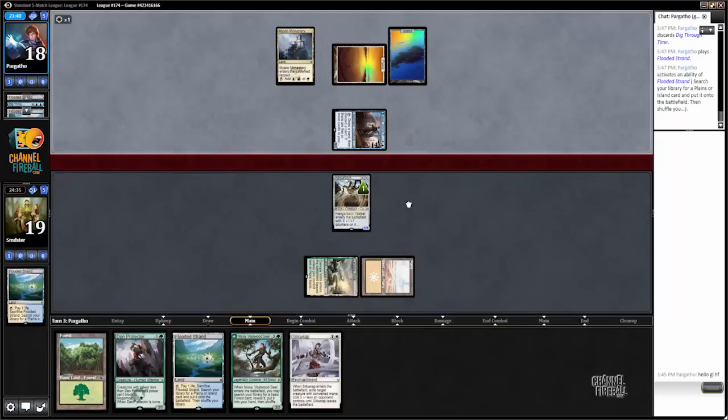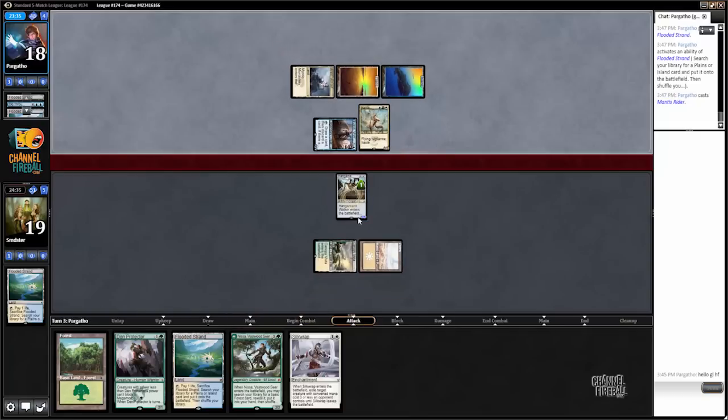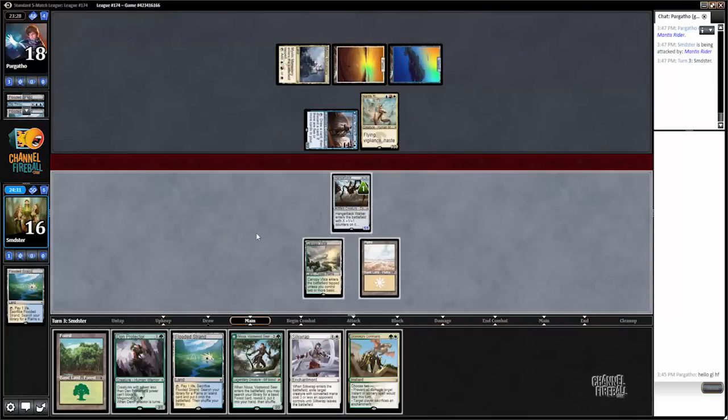As much as I would prefer not to. Also, now if we draw Dromoka's Command we can use that to kill Jace and then Silk Wrap to kill Mantis Rider. There's just a lot of advantages to getting the Hangarback on the board first.